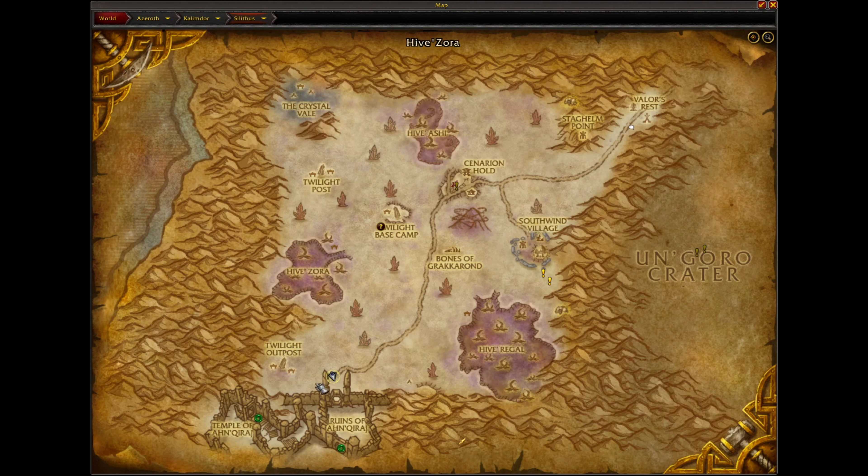Over here will be the Ruins of Ahn'Qiraj and the Temple of Ahn'Qiraj. In case you don't see the map like this and don't have all of this, but instead there's a giant sword, go over here and talk to Zidormi — she'll switch you back to the previous timeline.